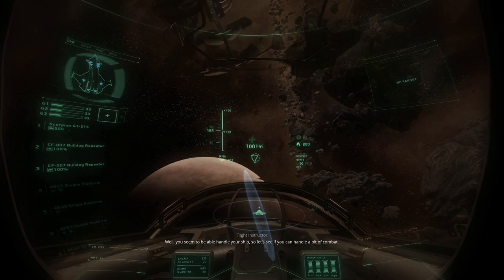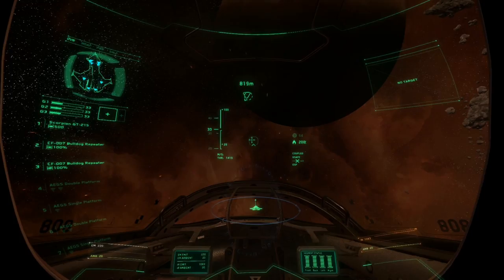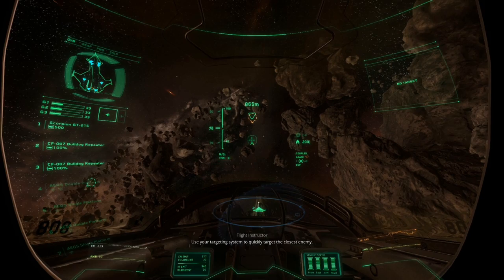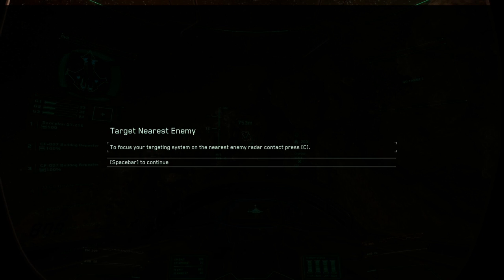Nice and simple. 'Well, you seem to be able to handle your ship - so let's see if you can handle a bit of combat.' To increase power to the main thrusters, throttle up by holding W. Throttling down reduces power. You can also quickly toggle between 0 and 100% throttle by pressing Backspace, or double tap S for 0% and double tap W for 100%. Try saying that after a few pints. I'm going to double tap W to go to 100%. 'You should have a contact - it's just a training drone, but it handles just like the real thing. Its weapons are less than lethal, but they still pack a punch, so try not to take any hits.'